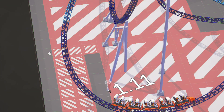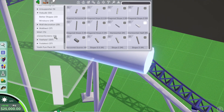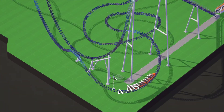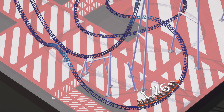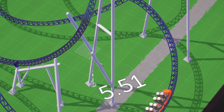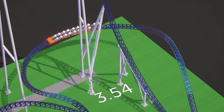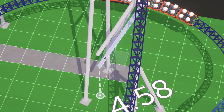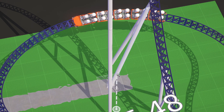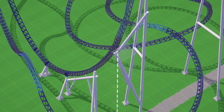At the bottom of the drop I'm doing a stylized support which I took inspiration from Alpina Blitz - I thought it looked really cool and very Mack-like. Mack supports can be a little bit crazy sometimes and very similar to Gerstlauer supports in my head. Intamin supports are a little different in style, and even more different again are B&M supports which are way more simple. Each coaster manufacturer definitely has their own style of supporting a coaster, and it's really cool to look into those different styles and try to recreate them.